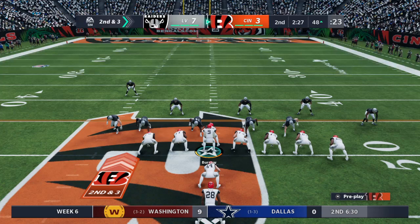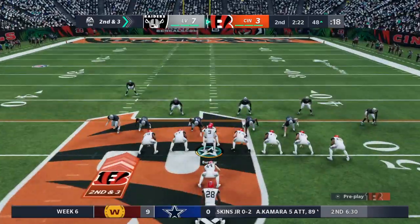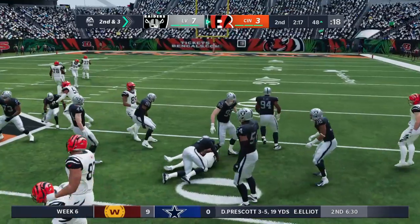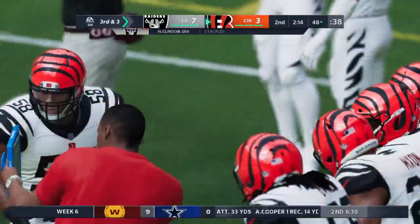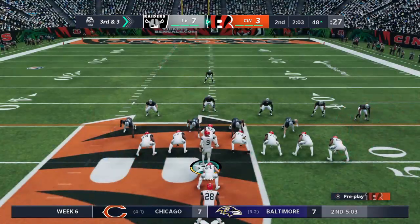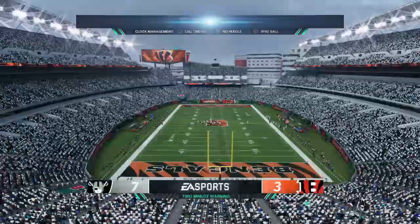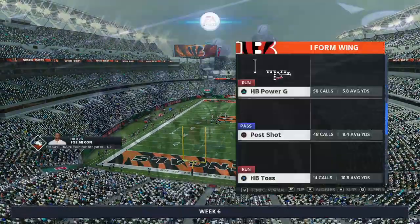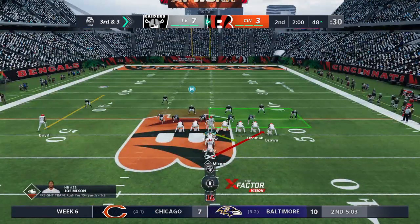Second and three. Burrow going to give this to Mixon, and he'll get into enemy territory but not by much — down to the 48. Just a yard on the pickup, and it'll leave him with a third and three. We talk all the time about those hybrid players, guys who can do more than one thing. If you're playing strong safety in the NFL today, you are a true hybrid — part linebacker, part cover guy — sticking his nose in there and making a nice play defensively.